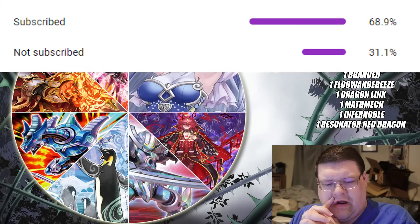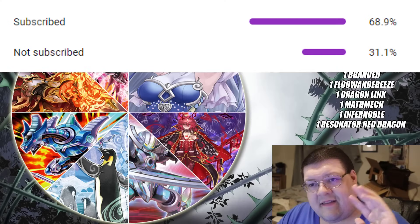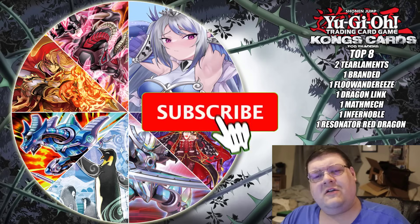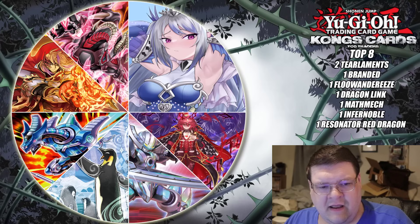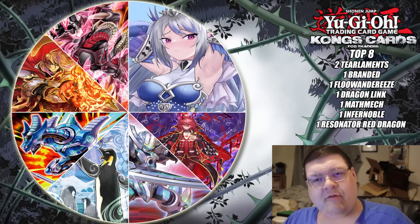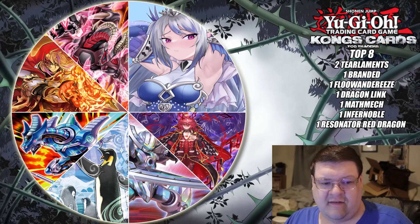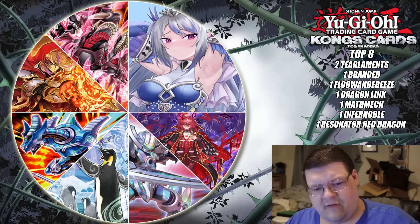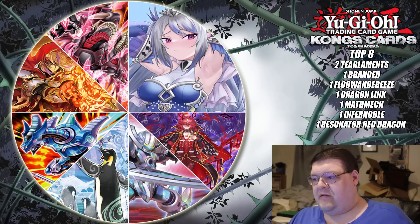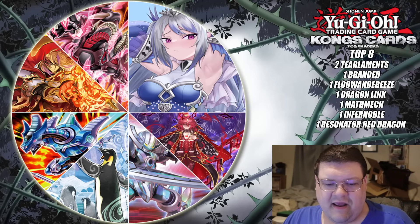We have some more post-Age of Overlord goodness for you. Make sure you guys smash the subscribe button. Kong's Cards is out here — you can use discount code DMK40 to get a chance to use it on any future pre-sells coming down the pipeline. If you need something, I do highly recommend giving them a checkout. I'll leave a link down below, and of course they've been doing these fantastic tournament series that we've been covering.